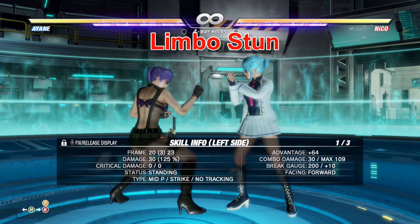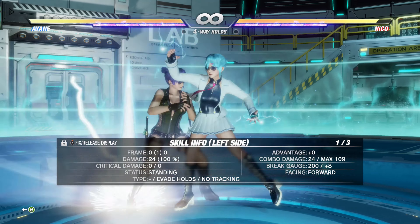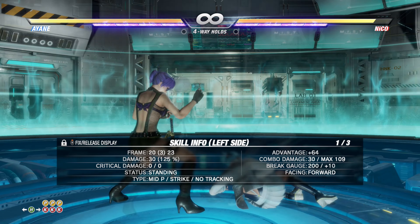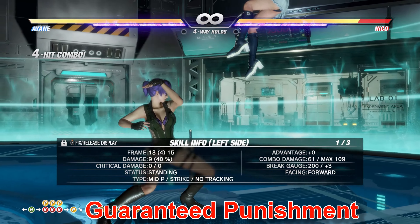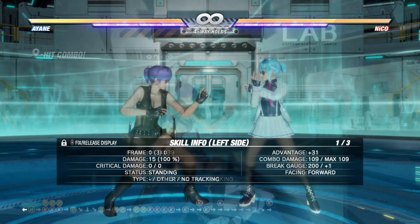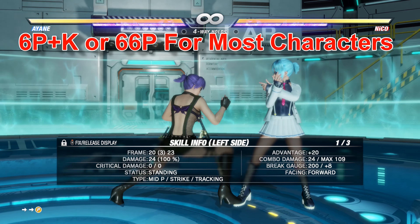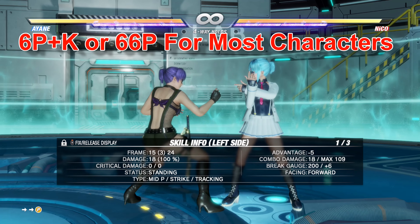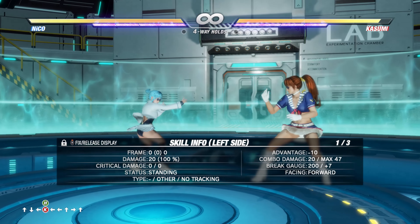What we have here is a limbo stun — this is one of the most dangerous stuns in DOA. Find your limbo stun move — it's either going to be 6P+K or 6-6P for most characters.